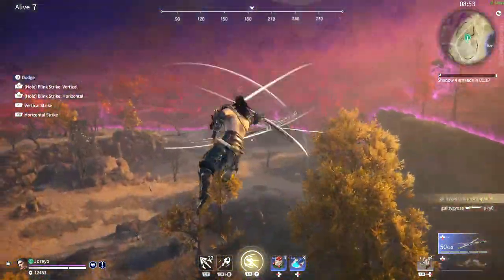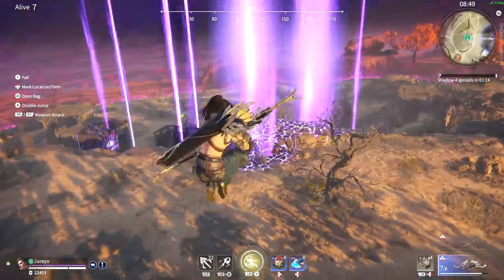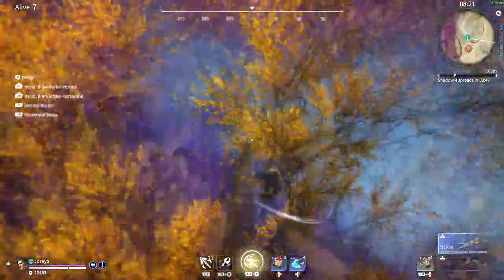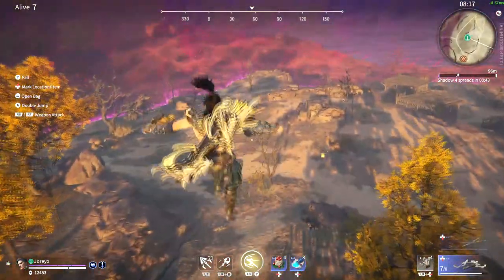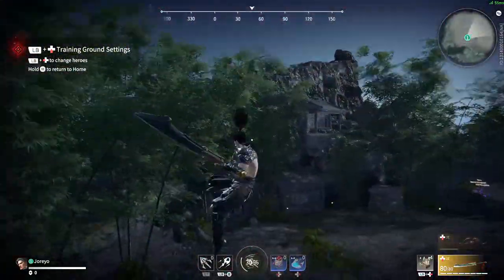What's up, Jorio here. Today I wanted to provide a short guide on the Skywalk technique in Naraka. The Skywalk is repeated dashing and jumping to stay airborne for as long as possible. The technique is done by dashing and then jumping right after your weapon's aerial animation is over.